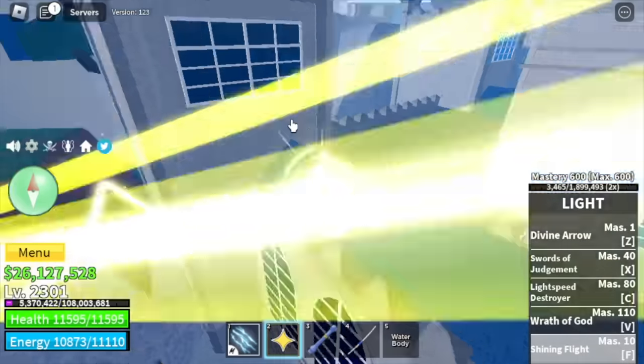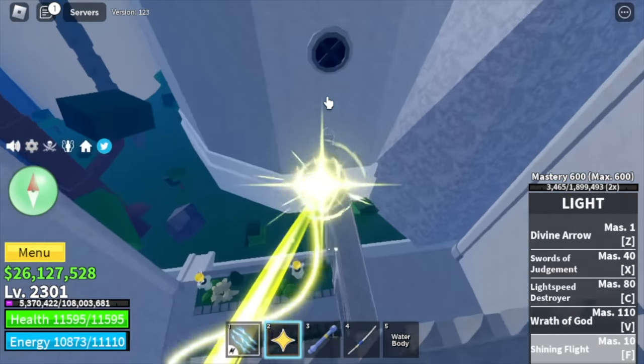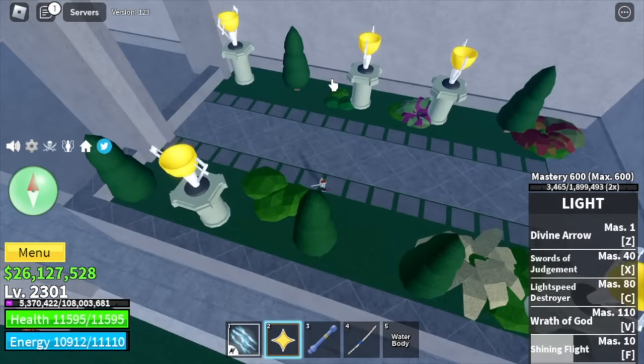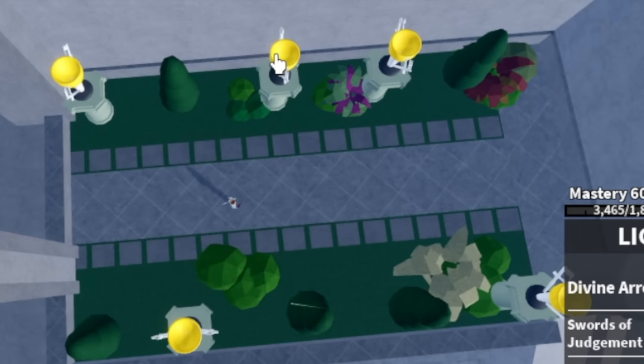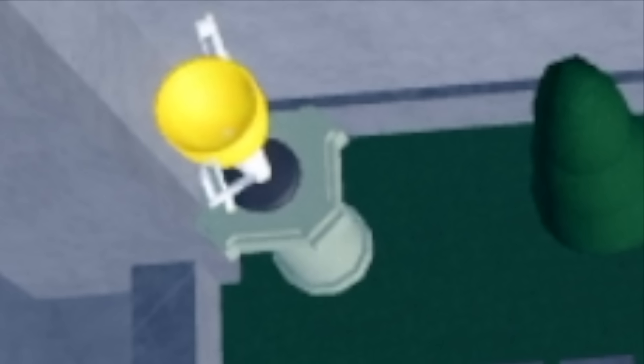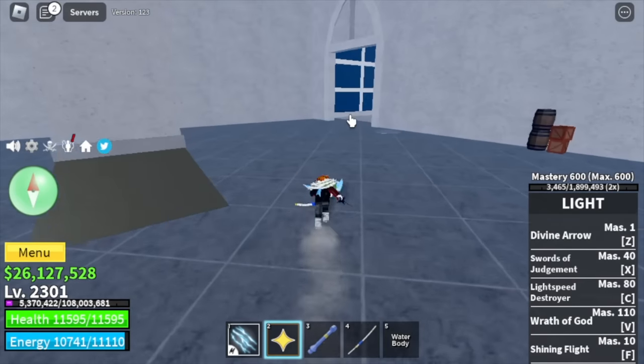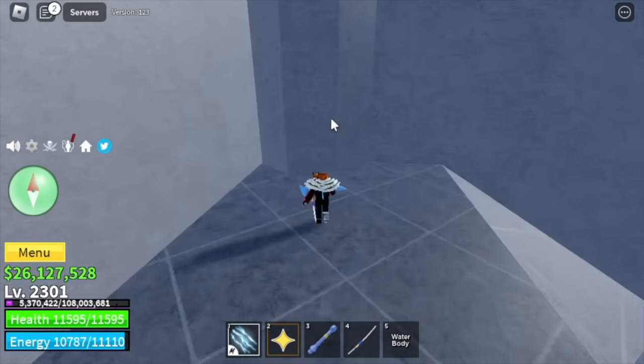For step number four, you need to head to this side of the castle. Check this out — these are patterns. You should look from above and take a picture of it. As you can see, this one is vertical, this one is horizontal, and the other ones are trees only. Take a picture of that and head inside the castle.